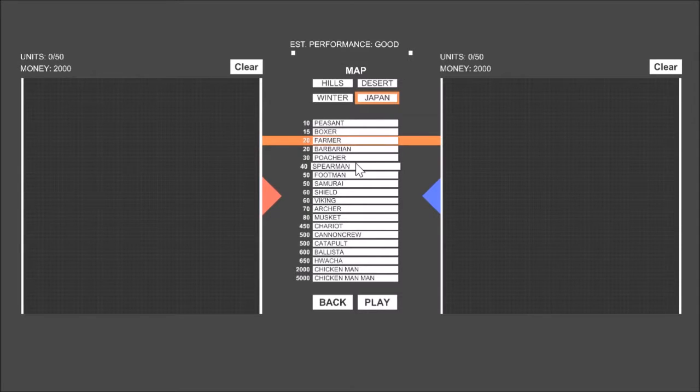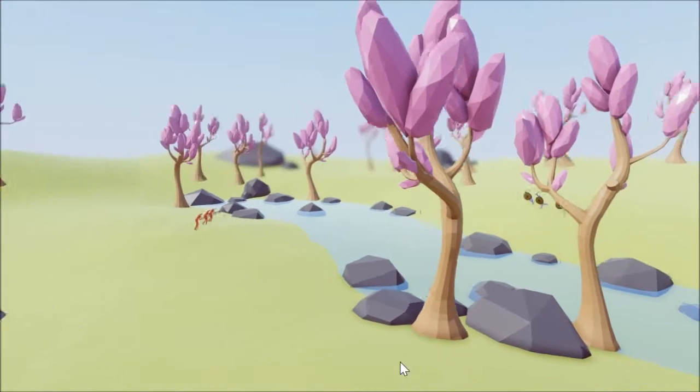Basically in that game you have Samurai vs Knights vs Vikings. So first off I'm going to have Red Army start out with 3 Samurais. In the game it's 3 vs 3, and then you have a bunch of soldiers. So first off I'm going to start out with 3 vs 3 - 3 Samurai vs 3 Vikings. Let's check it out.